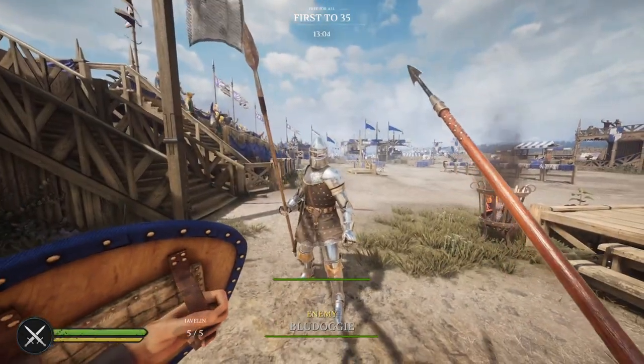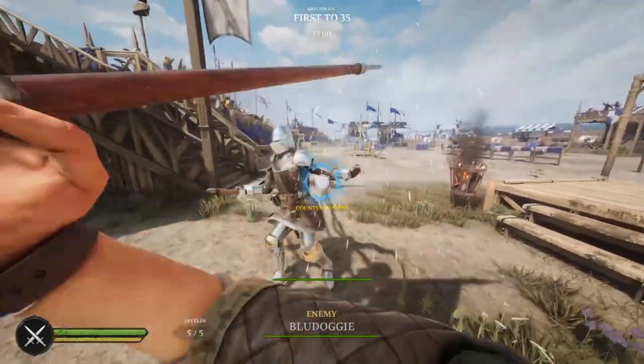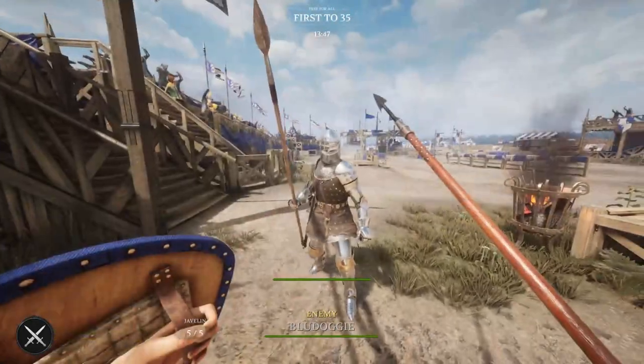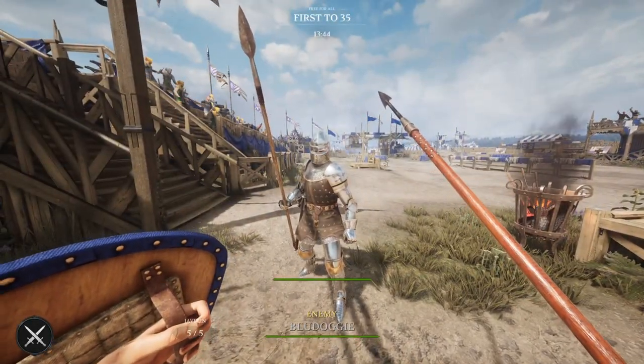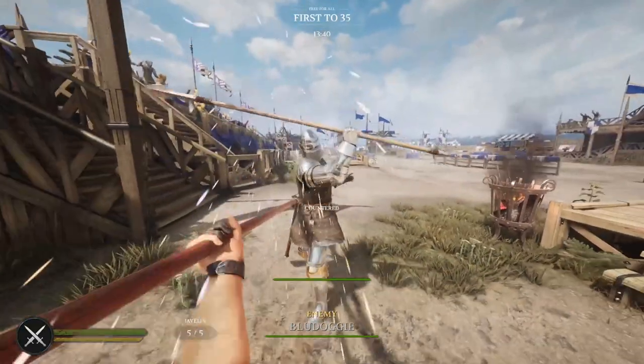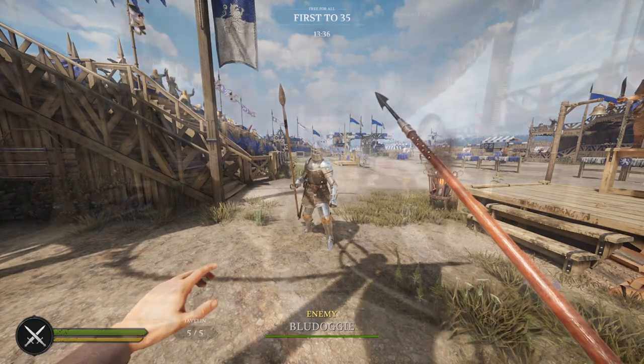Shields do not lose health when blocking with a counter. This is because a counter blocks by using your weapon, not the shield. A riposte must first block and then strike back, which is why it drains shield health. Using counters throughout your fight can increase the longevity of your shield and allows you to save its stamina benefits for later.